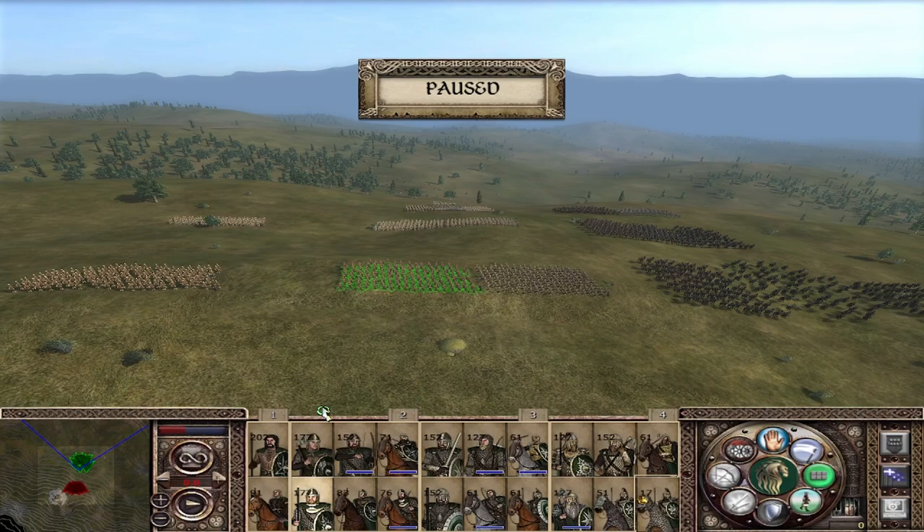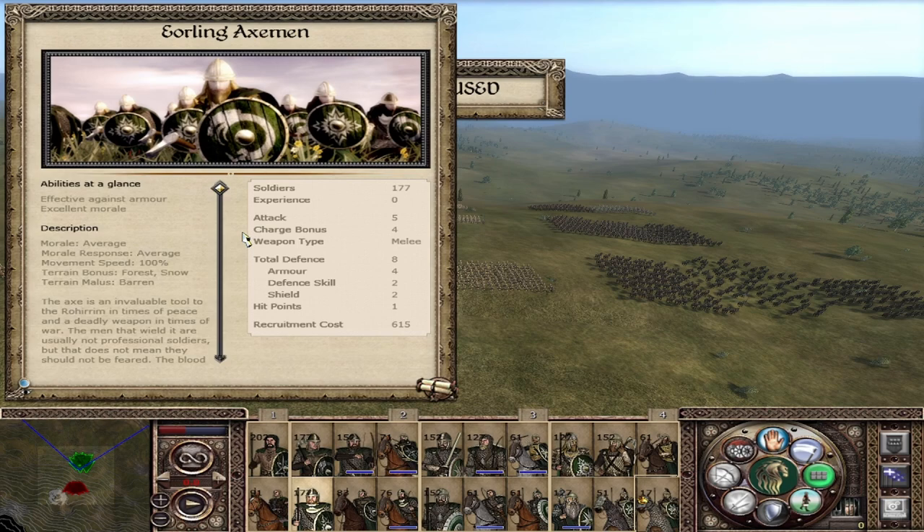The Yeoman Axemen are a more offensive variant: attack of 5, defense of 8, charge of 4 — and they are armor piercing, so they deal better with armored units. Average morale, average morale response, 100% movement speed. These infantrymen like to fight in the forest and the snow but don't like the barren lands.